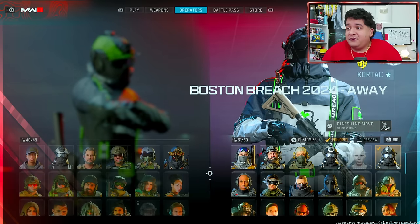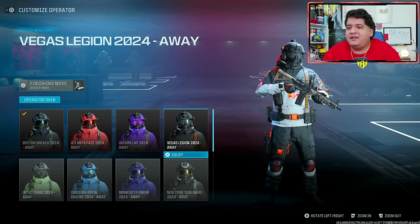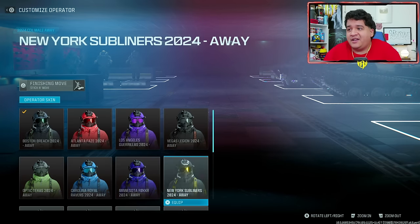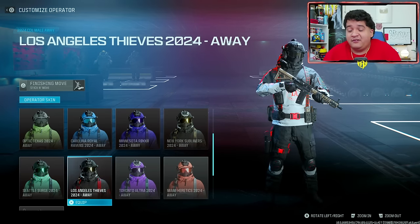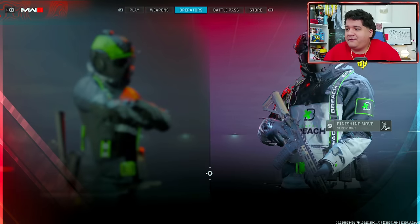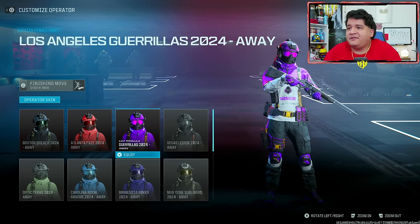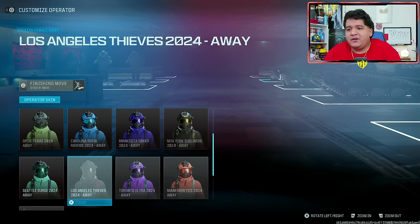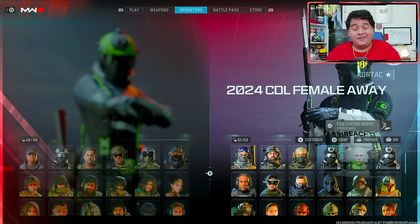Going to the away side, here's how the male skins look like. Here's Boston Breach, Atlanta FaZe, Los Angeles Gorillas. So instead of the whole color and black it's more of a color and white sort of combo. I would say the home skins are probably a little bit better in most of these situations. But this LA Thieves looks nice with the red, white, and black. Toronto Ultra could be a little bit better and then Miami Heretics. And yeah it's just nice to see these skins always return every year, especially because the skins are pretty cool.